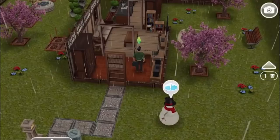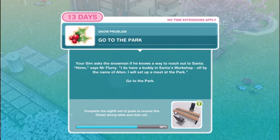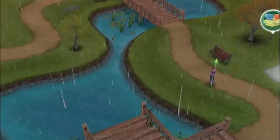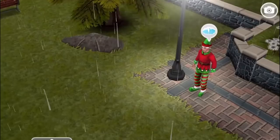Go to the park. Your sim asks the snowman if he knows a way to reach out to Santa. I do have a buddy in Santa's workshop, said Mr. Flurry - an Elf by the name of Alan. I'll set up a meet with you at the park. Santa Access - your sim arrives at the park and spies a shortish pointy-eared individual. Have your sim speak to Alan about accessing Santa - Santa Access for 10 hours and 50 minutes.